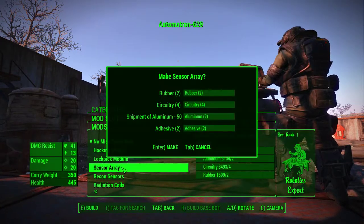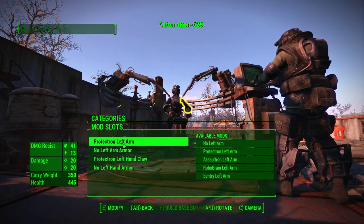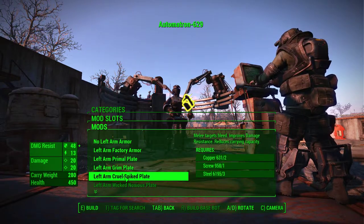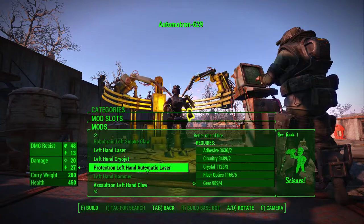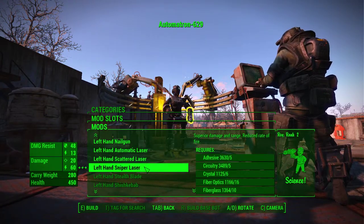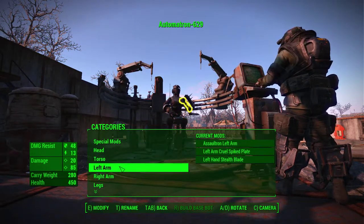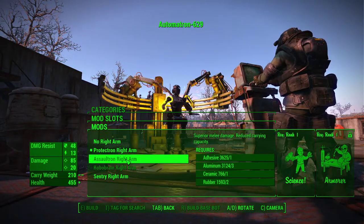Torso mod will give you the Sensor Array so you can spot bad guys out on the road. For the left arm: Assaultron left arm. Left armor: cruel spike plate. Left hand — I picked stealth blade, alright, I can live with that. For the right arm — we just can't do right arms without the armorer perk, apparently.